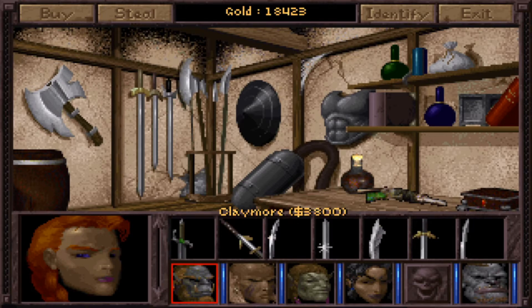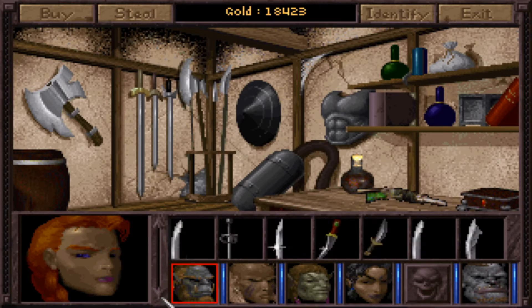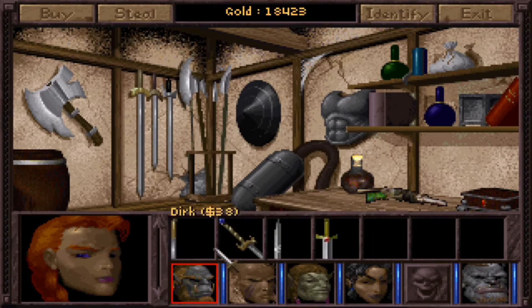Previously when we visited, the first sword item was the claymore. She also has a katana here and some others she didn't have before, including a magical claymore. If you had more members using swords, or didn't find the Thunderclap and wanted a two-handed magical sword, you could take that. She also sells magical broadswords, which don't do as much damage as magical long swords but have a lower strength requirement, meaning characters with less strength can still be effective.